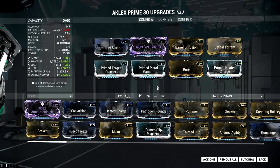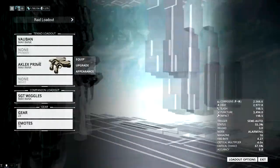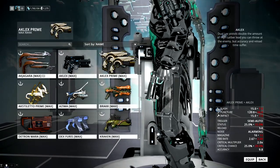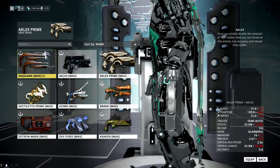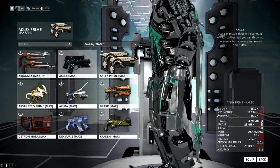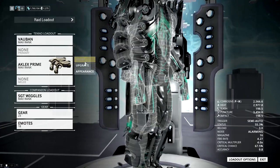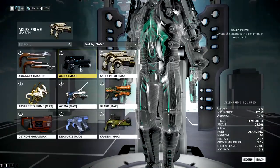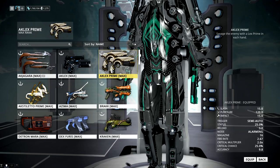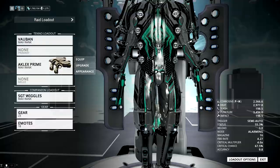That is your Aklex Prime video. Go ahead and farm the parts. I still have my Aklex and I don't know if I'm gonna get rid of it, but it is so insanely inferior to the Aklex Prime, simply because the rivens were nerfed and the Aklex is just obsolete now — it has no benefits, nothing going for it anymore because Aklex Prime exists. I used my six-forma Lex Prime to build an Aklex Prime because I was too lazy to farm another Lex Prime, and I had to rush the build to make the video as fast as possible. There you go.